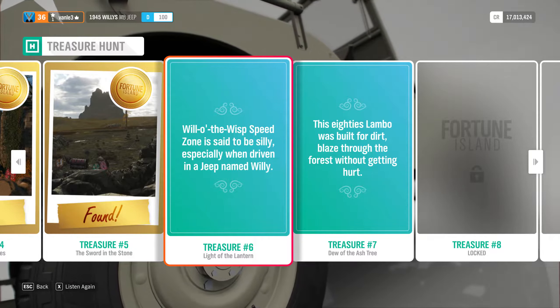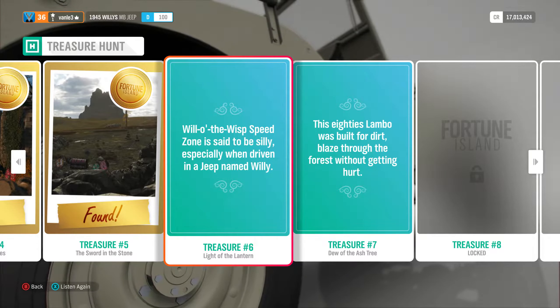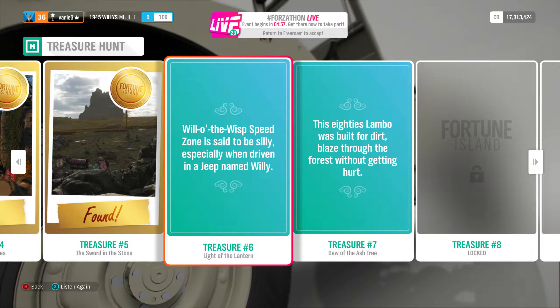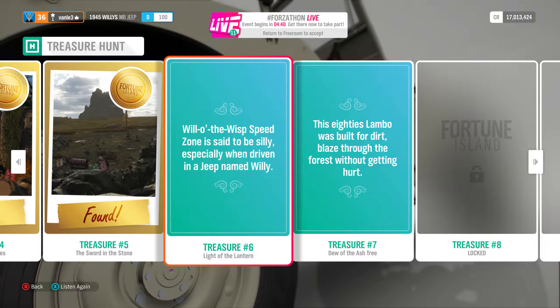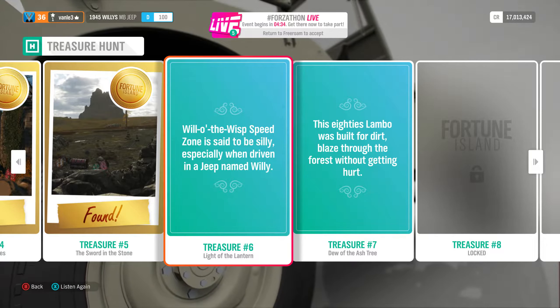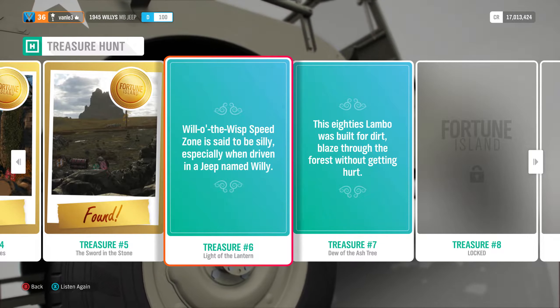Here we are with number six. The clue is: 'Will-o-the-Wisp speed zone is said to be silly — especially when driven in a Jeep named Willy.' This one can be a little misleading because you'll probably look for regular Jeeps, and none of them work. You need to go all the way to the right in the shop and find Willy's MB Jeep — a 1945 car, about 40,000 to 45,000 credits.